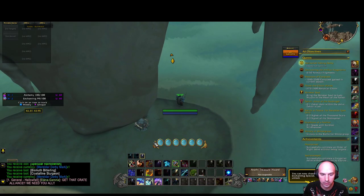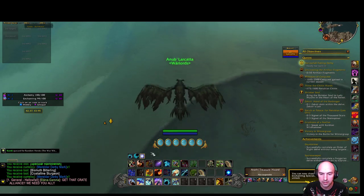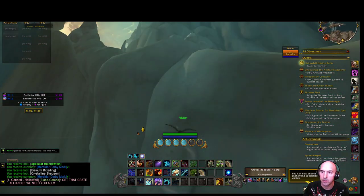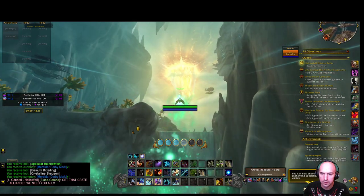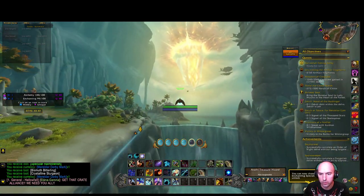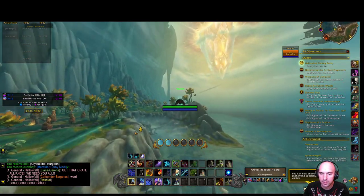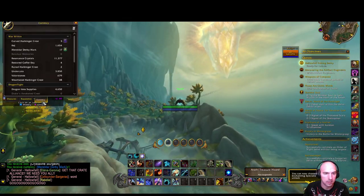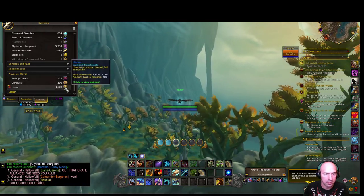As you can see I just got some more marks, and there's a cache right here so we can go find that. I'll probably drop around here and get some free Bloody Tokens and maybe a recipe that I can sell for 20,000 to 30,000 gold. I'm already capped on my conquest and Bloody Tokens so I can't get any more.